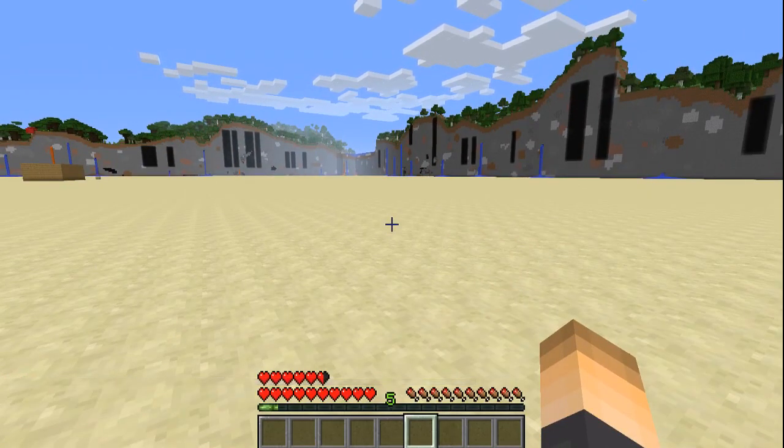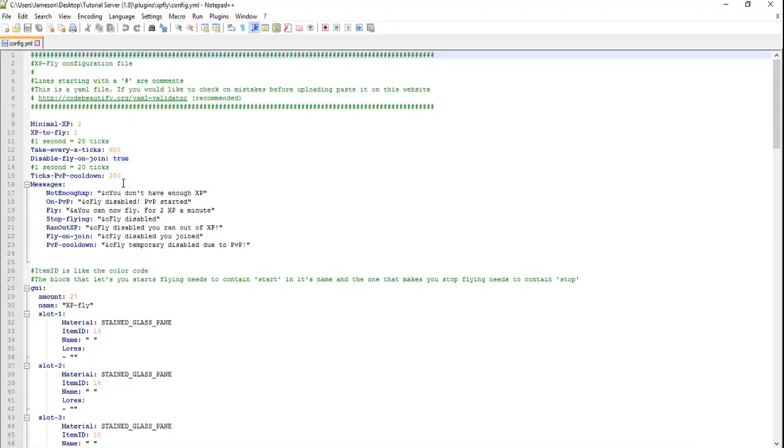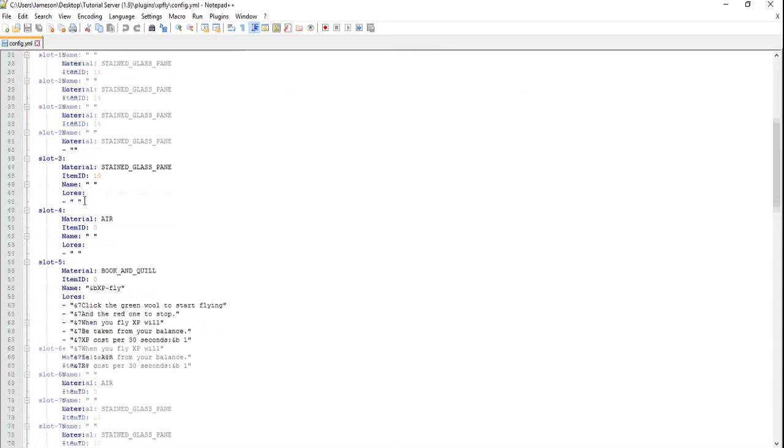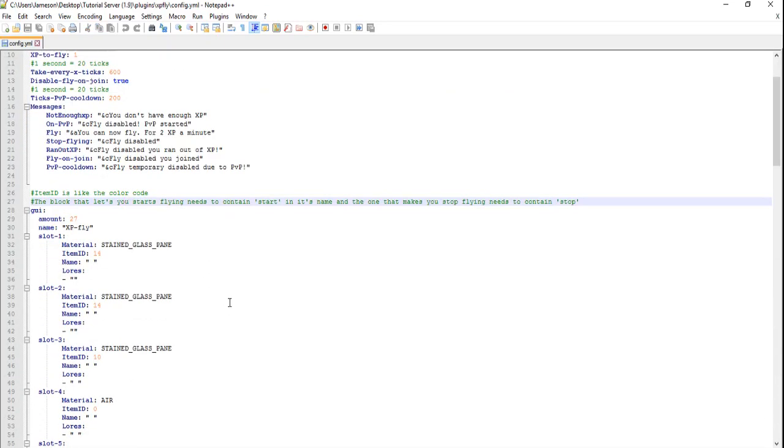Let's check out the config and see what you can customize. Inside the config there's a minimum XP setting — players need at least two levels to fly. There's also an XP cost setting: it costs one XP every 30 seconds of flight. You can disable fly on join, customize certain messages, and even change what's displayed inside the GUI menu.